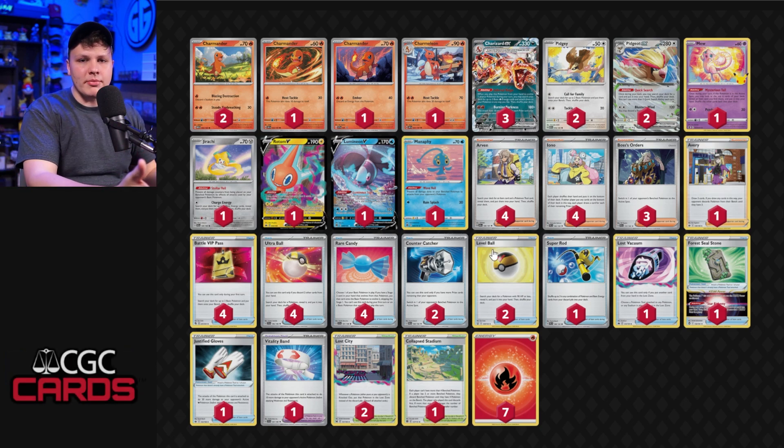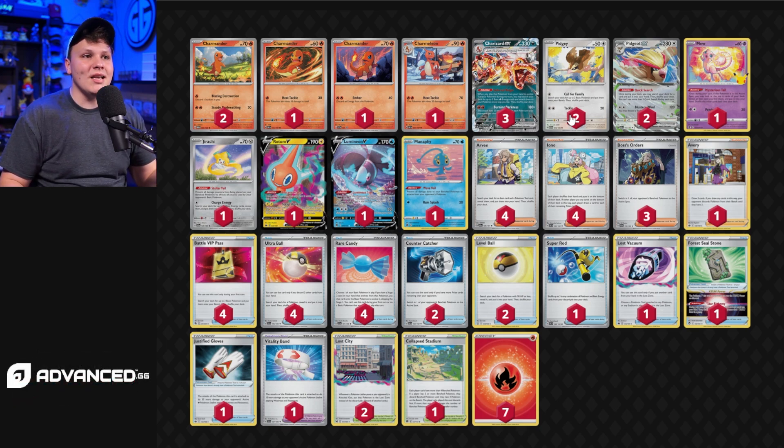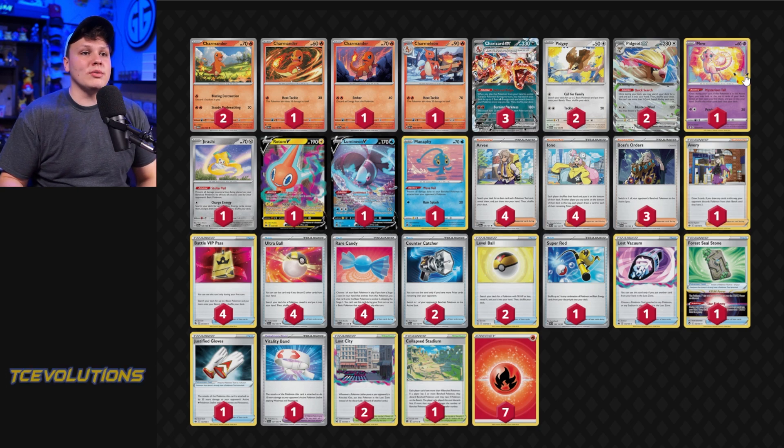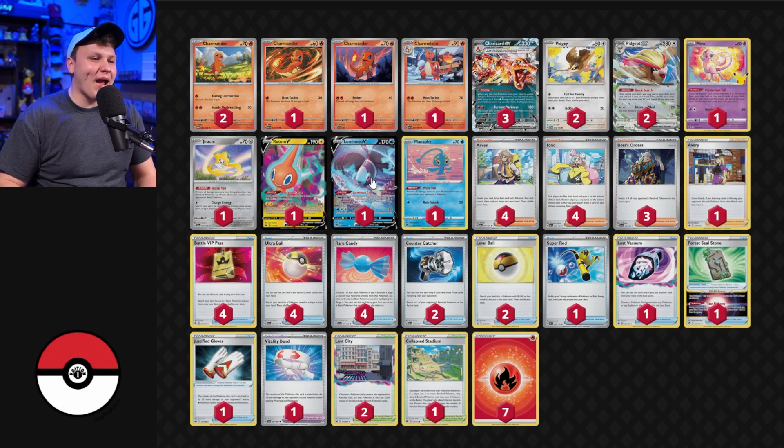I started with Robin Schultz's list from recent big tournaments and worked from there. Two Pidgeot EX of course — we're on the Call for Family Pidgey now because we have Jirachi to protect from Sableye shenanigans. We've got Mew for aggressive Battle VIP Pass searches or response to Iono. Jirachi protects our bench Pokémon from Sableye, Manaphy prevents Greninja from sniping our bench, and we've got Luminion as well.